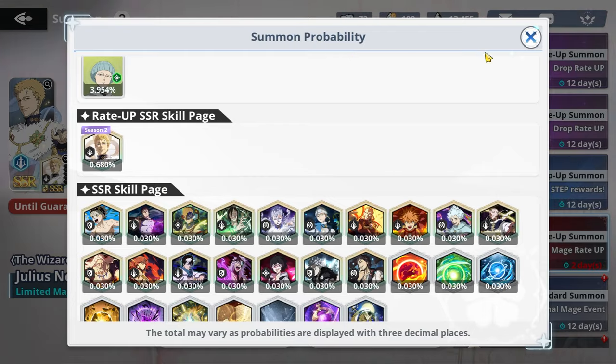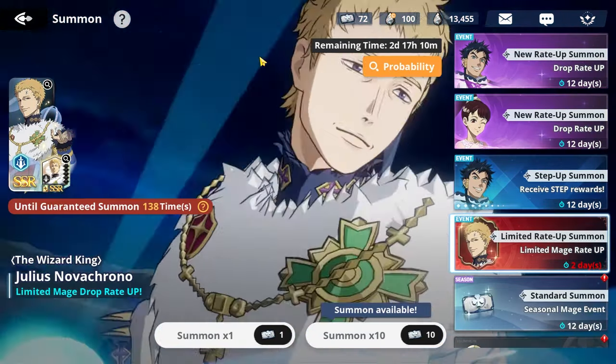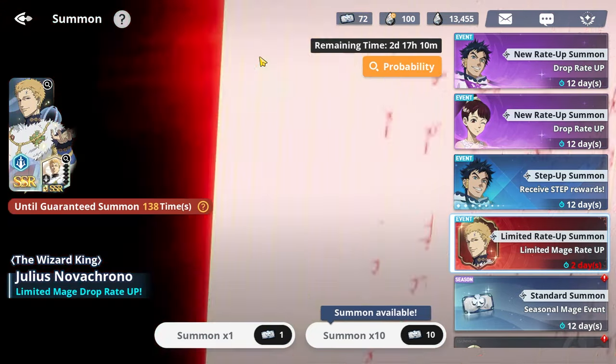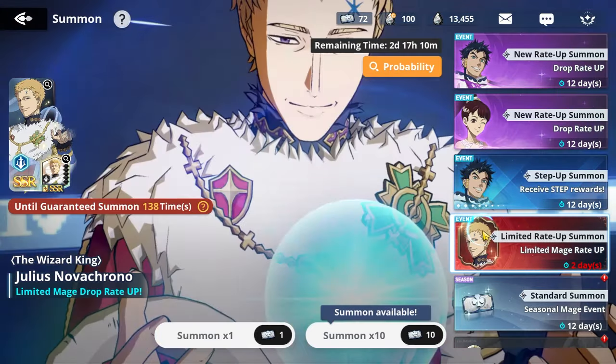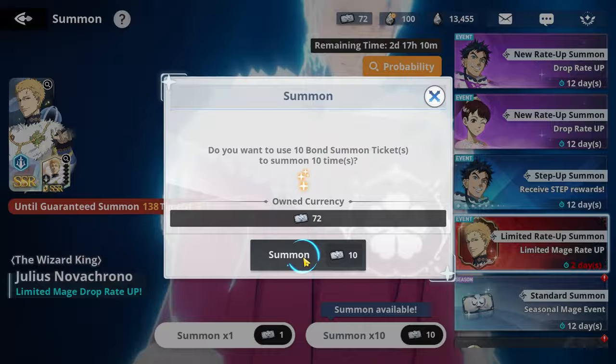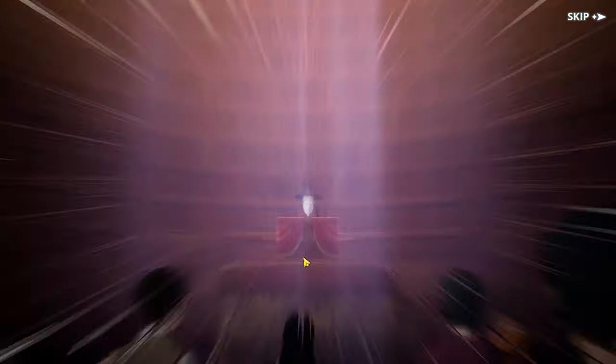I really want this reduced mobility buff that the skill page gives. It also gives 10% increased attack to all, which is really nice. The raid bosses are out — came out super early — and I am struggling to beat nightmare mode. I think if I get Julius's skill page and can slow down the boss enough, we can beat that nightmare mode. So let's hope for the best.